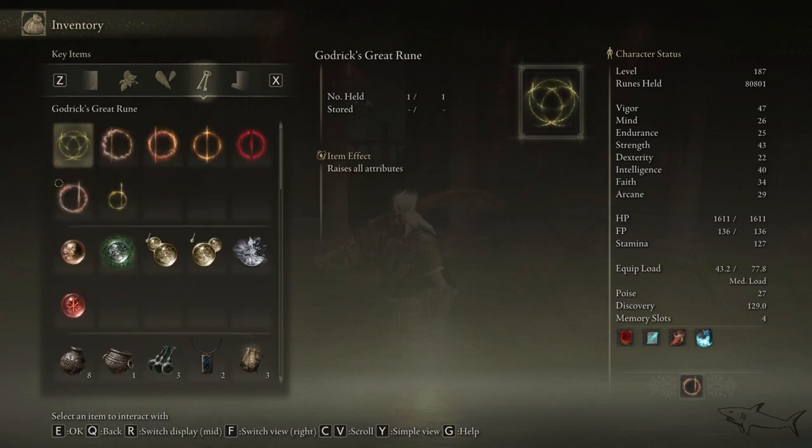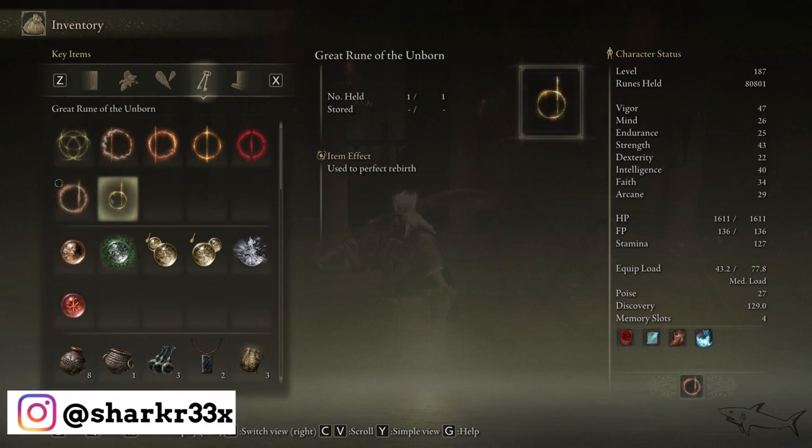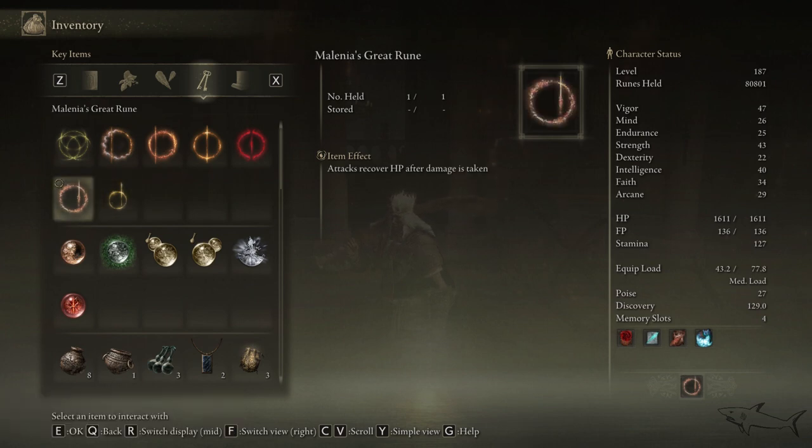Basically we have seven different great runes: Godrick, Rykard, Radahn, Morgott, Mohg, Malenia, and the final one which is a special great rune from the Unborn — from Rennala. You can get these great runes by defeating the main bosses in Elden Ring. By defeating each main boss you get one great rune.